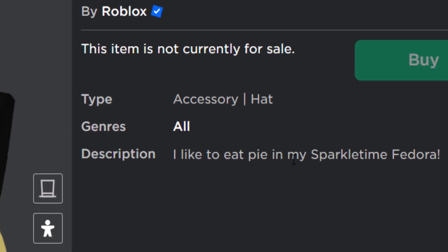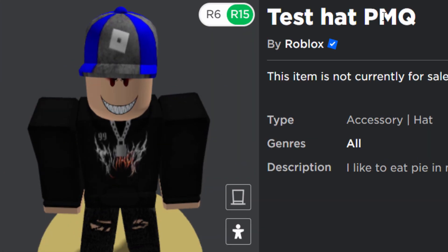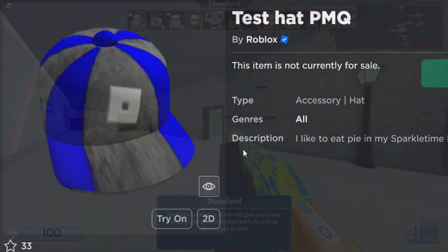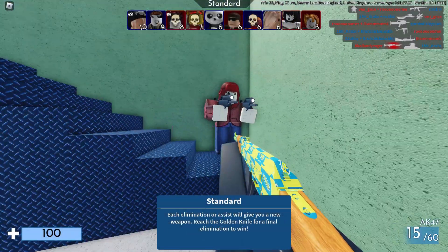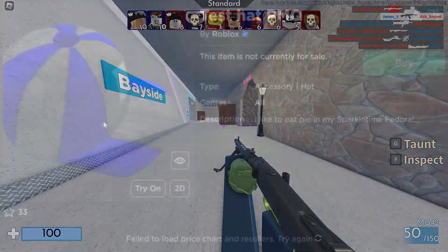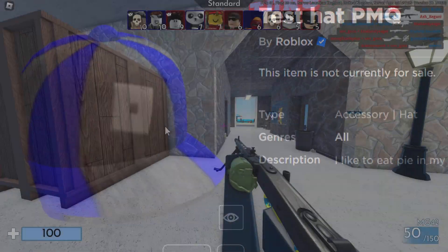It's still got the Sparkle Time Fedora description though. The test hat PMQ — don't know what that means — but it's a blue test hat, and that is awesome. I wish they'd do them in every color. Could you imagine if they did a yellow one, an orange one, a rainbow one? I'd actually want to see an all-gray one. Obviously this was incredibly easy to make — all Roblox did was just change the hue and saturation to blue. I'm surprised they didn't do that already; it's such an easy trick.